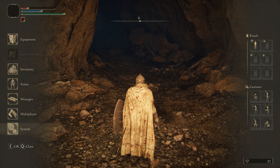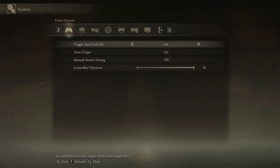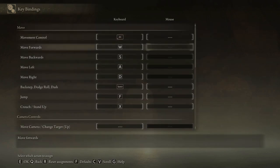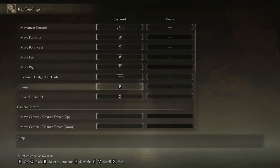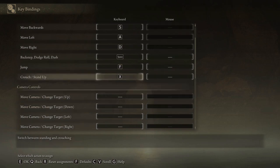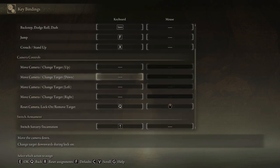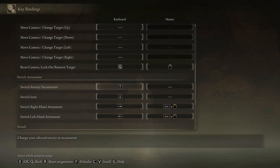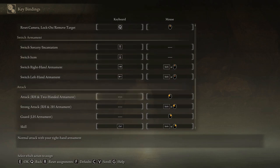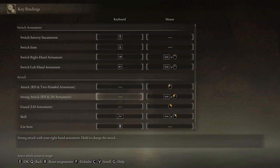Let's have a quick look at the keyboard mappings here on the PC. Key bindings: space for backstep, dodge, roll and dash. X for crouch. The targeting hasn't been mapped. I'm going to have to change some of these up — some of them aren't very intuitive. Luckily, there are some recommended key mappings on the web, so I might just map some of those later.